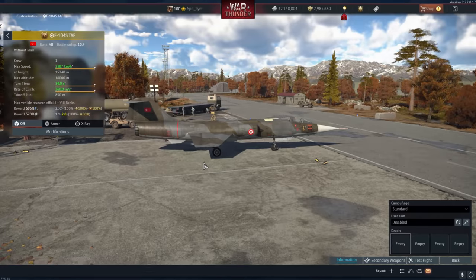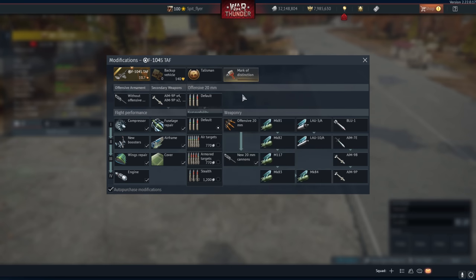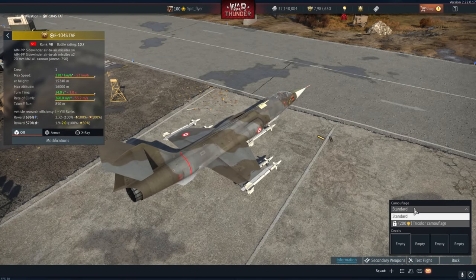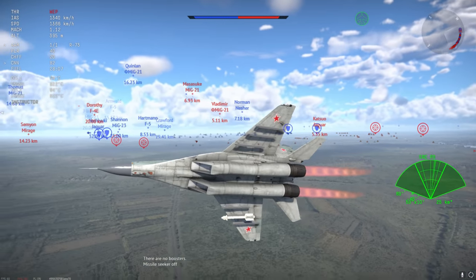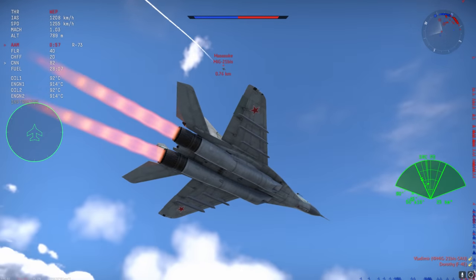Moving on to the dead-on-arrival Italian tech tree — we have the F104S TAF, essentially a copy-paste of the F104S, not the ASA which is actually half capable. The F104S is stuck with 9Ps, you get six of them and a Vulcan, but only 60 countermeasures and nothing else. The F104S is a definite struggle bus, and I've noticed the F104S in the Italian tech tree doesn't get any countermeasures at all. It's going to be pretty tough to sell the F104S TAF. I suspect there'll be an F-16 coming to Italy eventually, but I wouldn't bother with the F104S TAF at all.